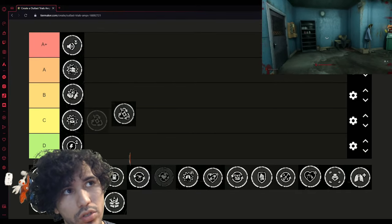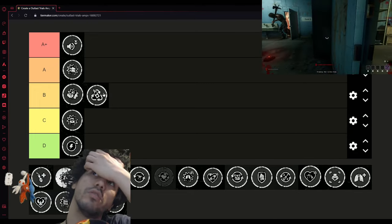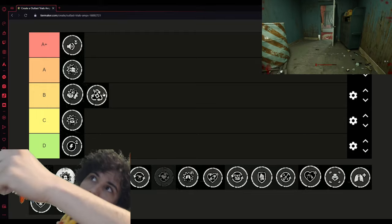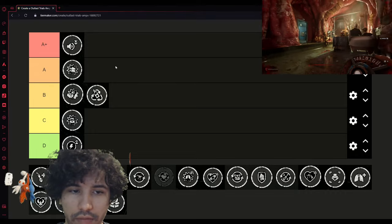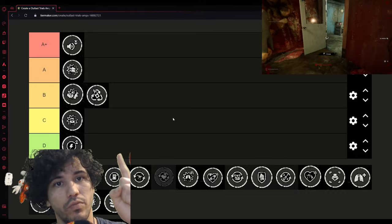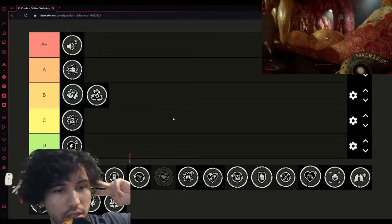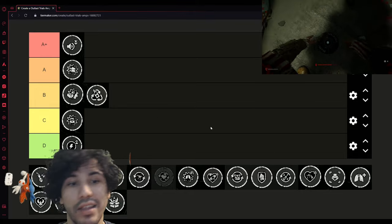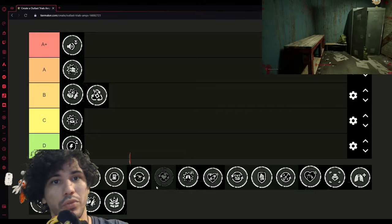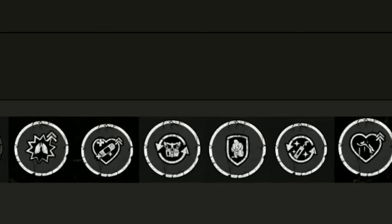The next one is Recycle. Recycle is cool — whenever you drink a health potion you get it back as a bottle, and whenever you have a bottle you can make distractions. Distractions are very necessary if you want A+ grades: one, they give you points, and two, they keep enemies off objectives, off teammates, and off yourself. It's a really solid perk — you heal yourself, get points, throw the bottle, get distraction points. Easy.